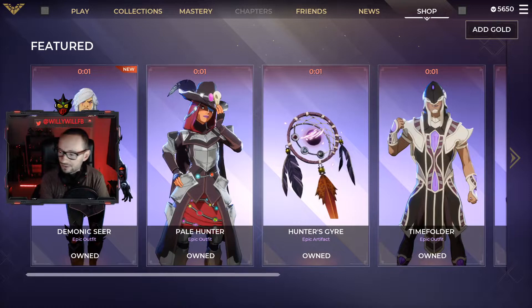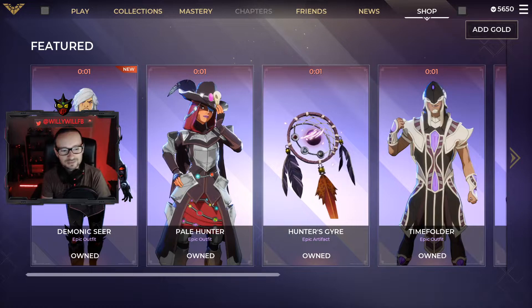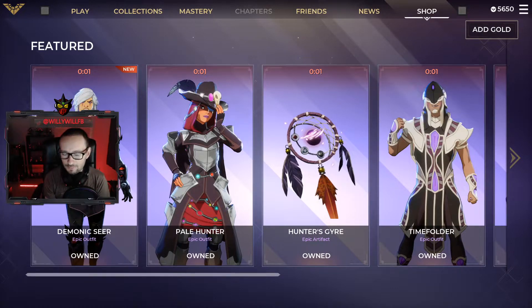Hey, what's up everybody — we're back with another Spellbreak item shop, here on October 21st, 2020. Fingers crossed we get at least another cool item, like we did with the Demonic Seer yesterday. We're about to get the reset — one more reset until tomorrow when the patch drops and the Halloween outfits come in, so we're hoping we get at least one more cool item today.